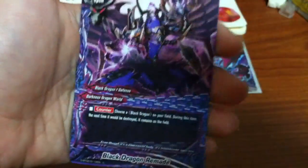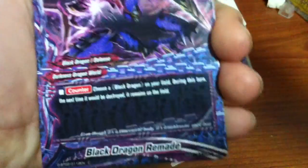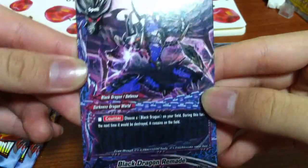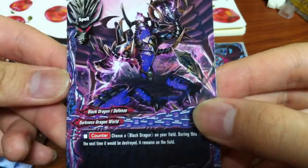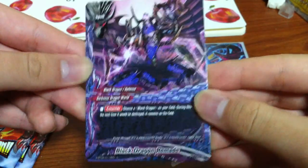The next card - we have a Dragon World card. This pack is good for me! Black Dragon Remake, counter - choose a black dragon in the field, during this turn the next time we would destroy your monster... this is good for my black dragon deck, especially when you're using that special strike. Will I still take damage from penetrate? I think it will because this is something like Tsukigage - Tsukigage still takes damage from penetrate.